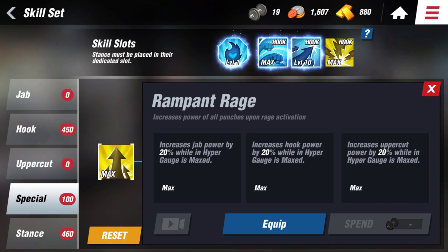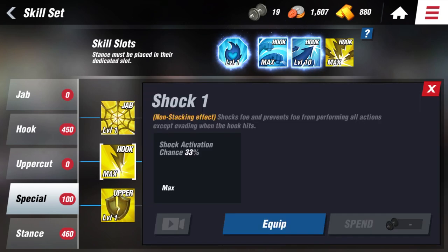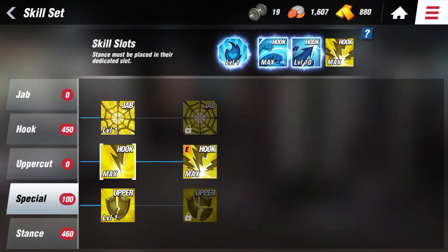For special skills, there are 4: Rampant Rage, Weaving Interruption, Shock, and Guard Break. These skills have a certain percentage chance of being activated when performing different punches.